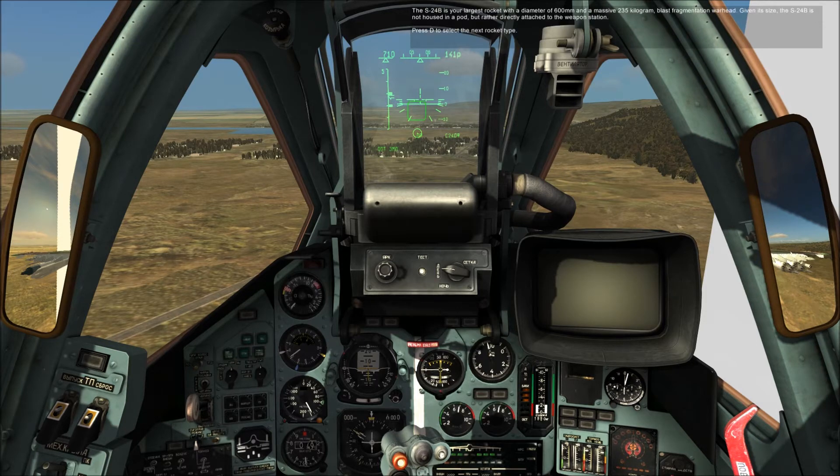The S24B is your largest rocket, with a diameter of 600mm and a massive 235kg blast fragmentation warhead. Given its size, the S24B is not housed in a pod, but rather directly attached to the weapon station.